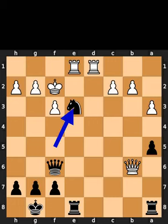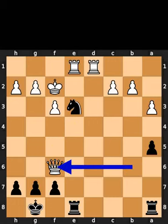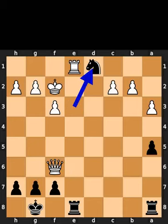Black takes the bishop on e3 using the knight. White takes the queen on f6 using the queen. Black takes the rook on d1 using the knight with check. White takes the knight on d1 using the rook.